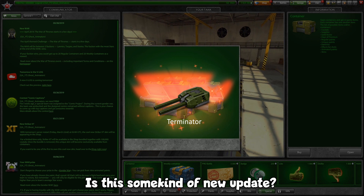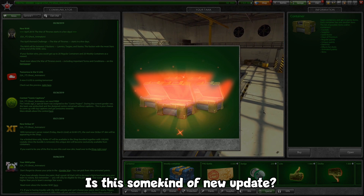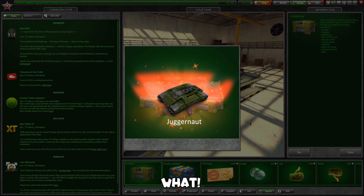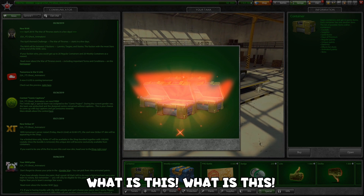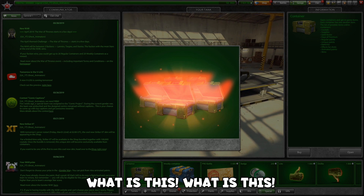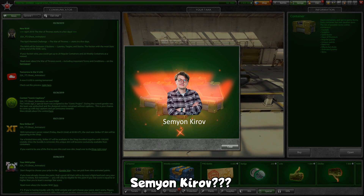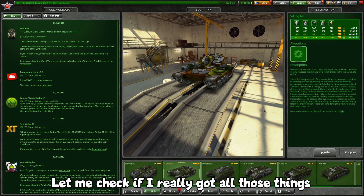Is this some kind of new update? Is this a glitch? What is this? What — Juggernaut?! What is this? Salmon Cairo? Okay guys, let me check if I really got all those things.